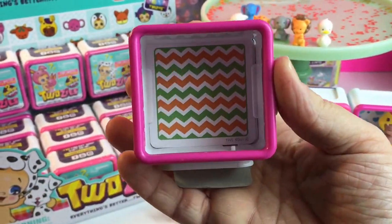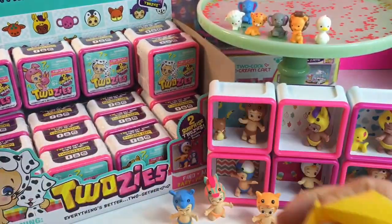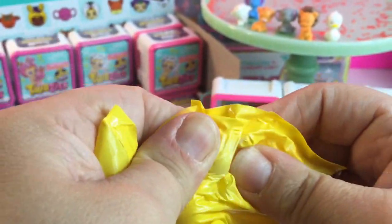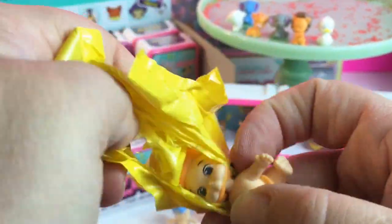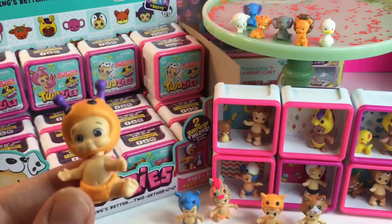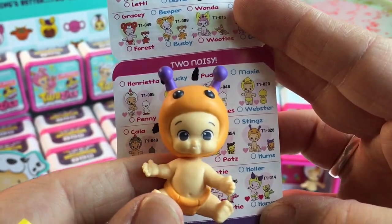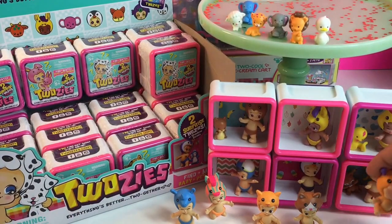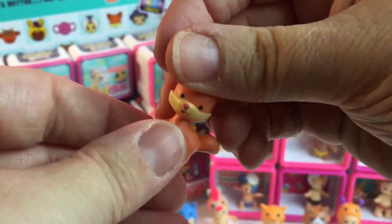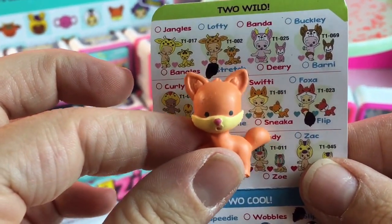I'm excited to see who's next. A new background — this is Zig Zags, that's so cute. Come on, Ultra Rare Neon! We got the bumblebee — I bet that would be under Two Noisy. This is Stings. Will we get the little match? This is Sneeka, a little fox.